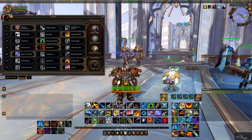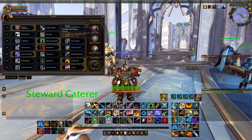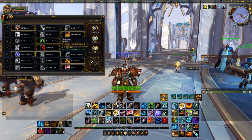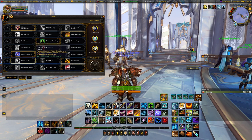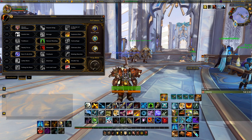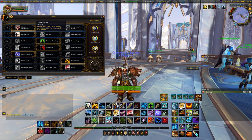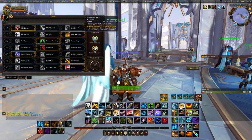For your AoE talents in a Mythic Plus build: at 15, pick Master Marksman; at 25, pick Explosive Shot; at 35, Natural Mending for anything competitive; at 40, Born to be Wild or Post-Haste; at 45, Double Tap; at 50, Volley. One change: in higher Mythic Plus keys — 20s or above, particularly on Tyrannical weeks — if your group already excels at AoE, many players have been moving to Careful Aim. Otherwise, I would still play with Explosive Shot if you're not pushing those 25 keys.